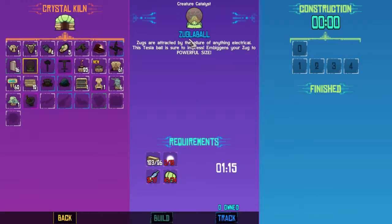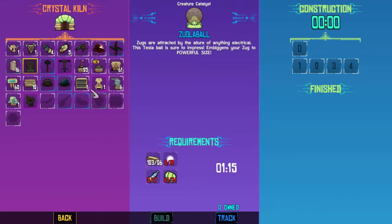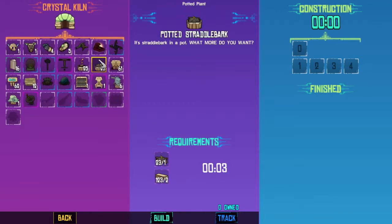We unlocked the Zuggalug ball. This is how we end up ambiggen our Zugg, which is pretty cool. We need a whole bunch more of these spark plugs, a lot more Zugg kneecaps, and we need to start killing some of the bigger Zuggs to get some Essence. Not a big deal, not too hard.